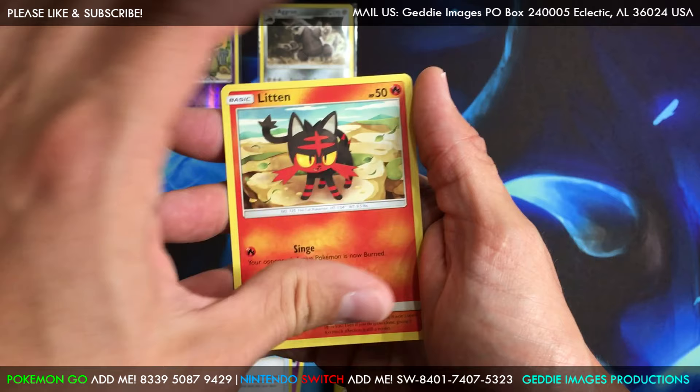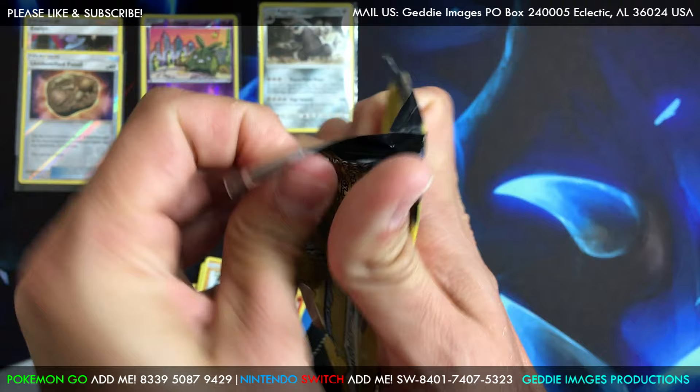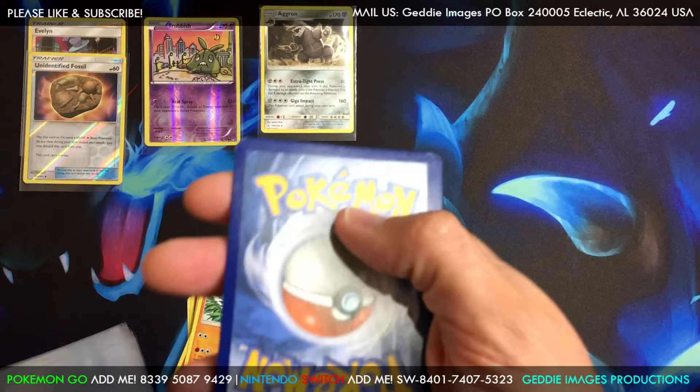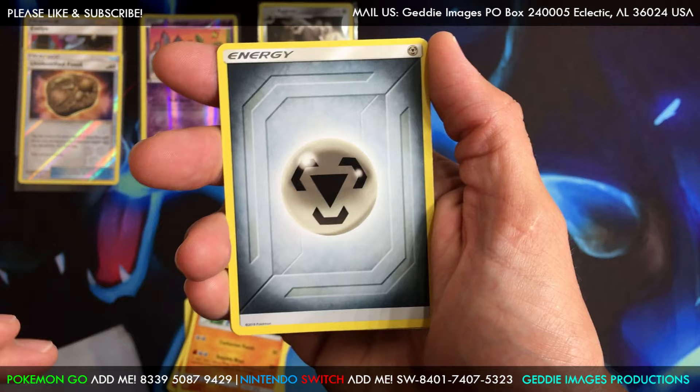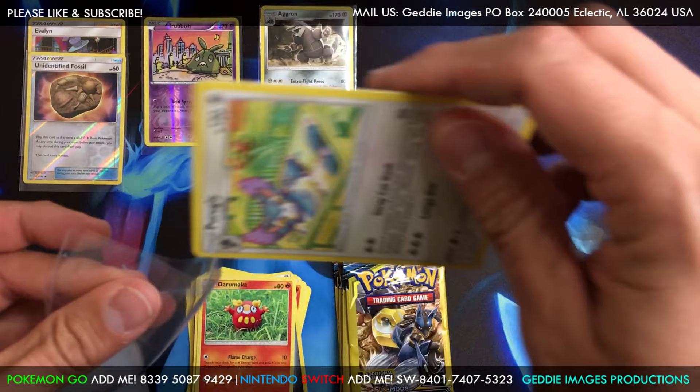We got a Poké Gear 3.0, a little Litten, and a Crabrawler — nothing out of that. All right, Reshicard pack. As of now we've only pulled the Reshiram & Charizard regular GX — no full arts or rainbow yet. We've got a Metal Energy, Darumaka, and a Purugly regular rare. Cool.